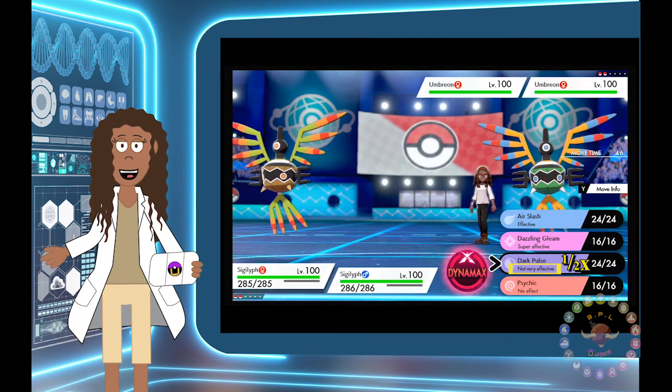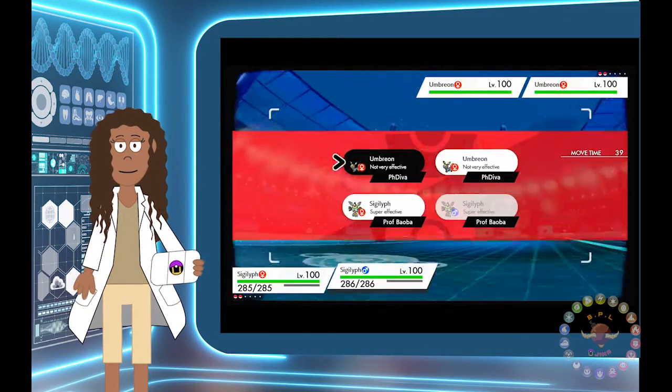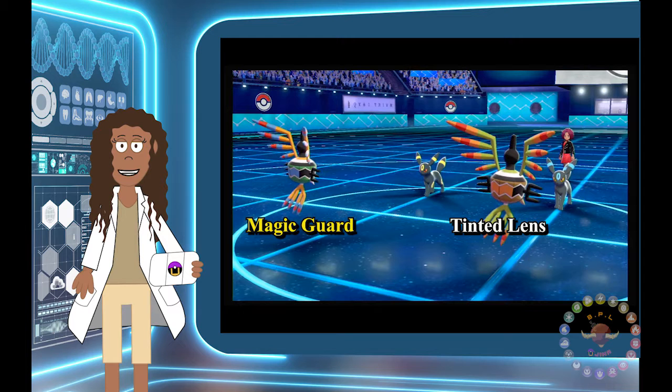But this is where Tinted Lens comes into play. Here we have two Sigilyph — one with the ability Magic Guard and one with Tinted Lens. This way, we can see what happens when both of these Pokemon use the exact same type of moves against Umbreon.